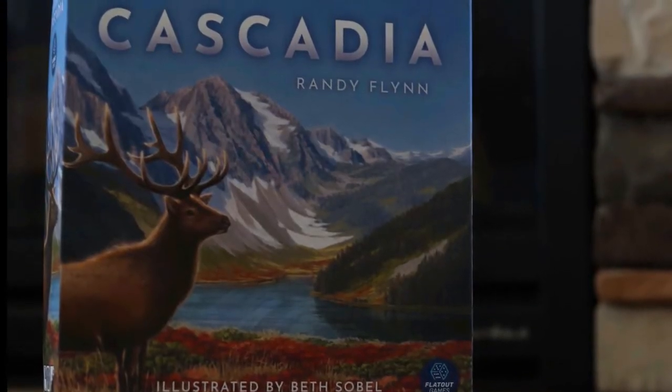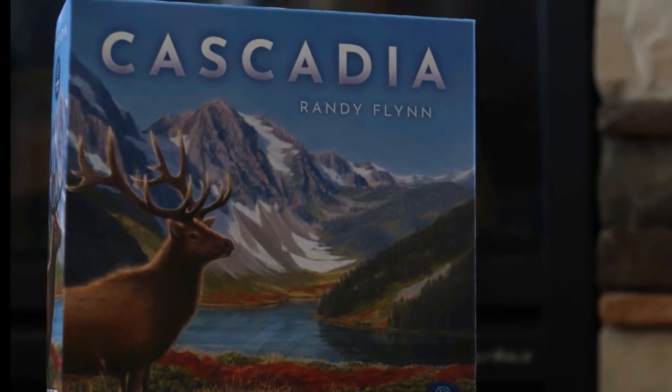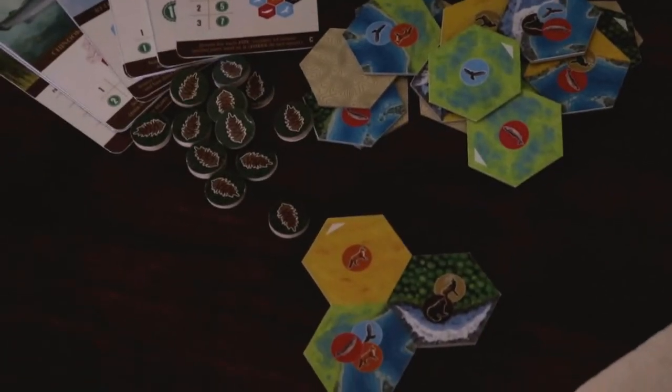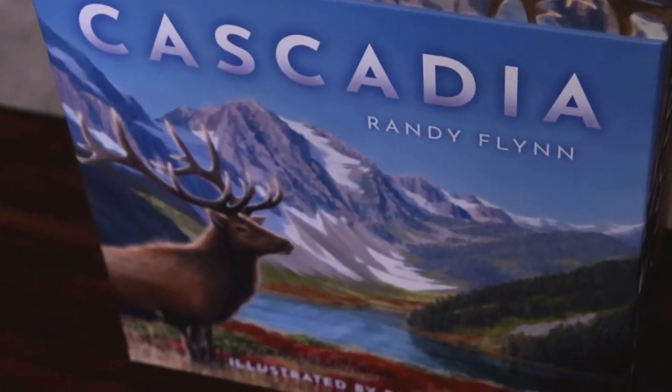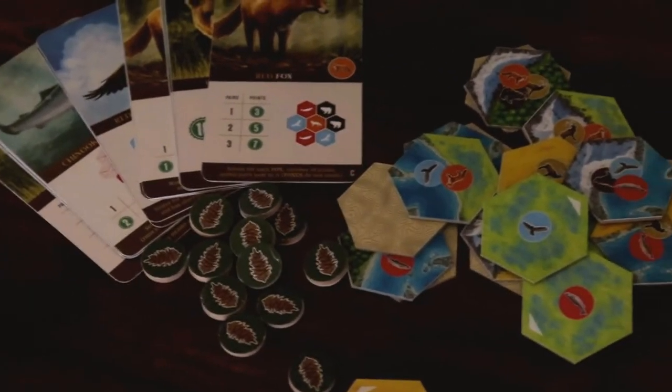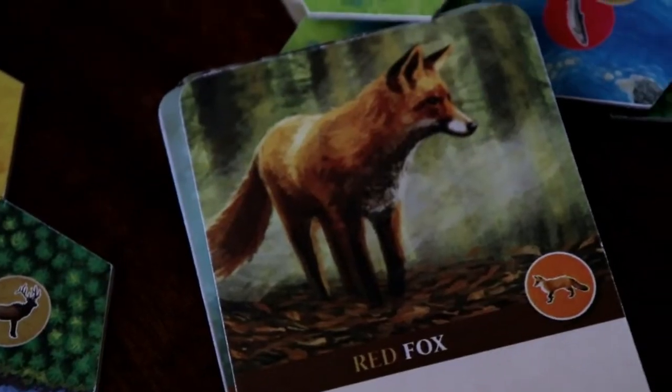FlatOut Games is at it again with their tiling prowess, this time with the Randy Flynn design game Cascadia. Right off the bat we're getting strong Calico vibes — the game that preceded this one from FlatOut's lineup — and that's not a bad thing at all, not least of all because we get to indulge in the board gaming decadence that is Beth Sobel's masterful illustrations. And because it's a different theme, this line of games has given us Beth's vision of cozy cats on blankets and now the beautiful landscape and wildlife that some of us call home.